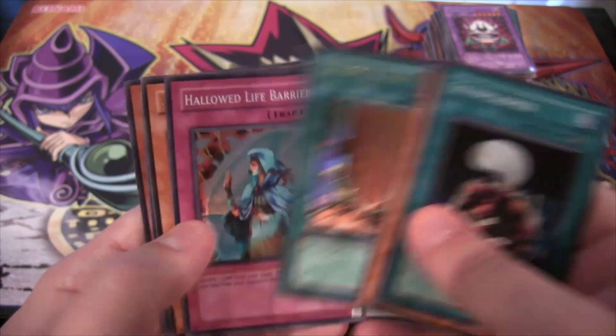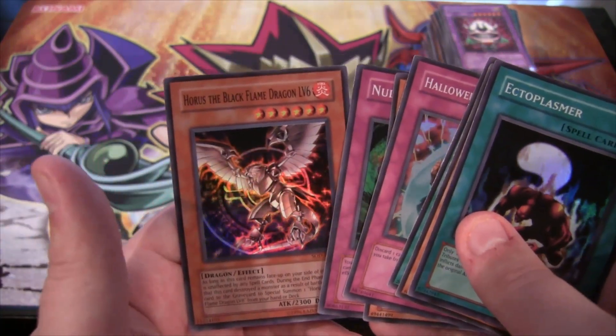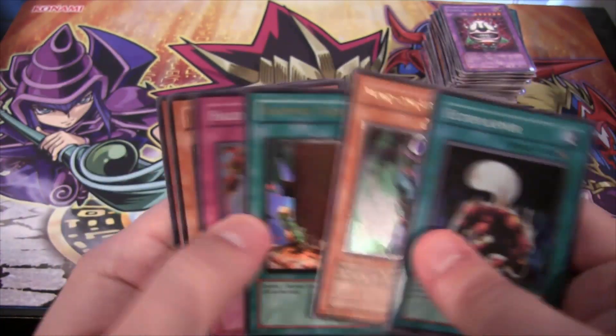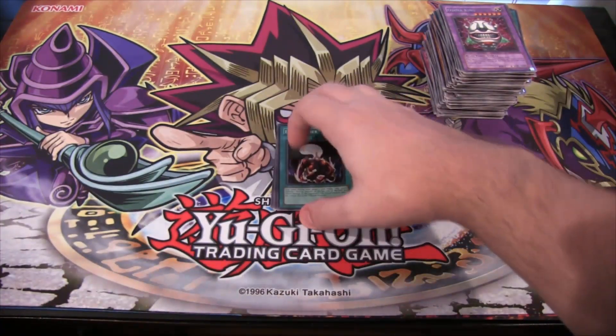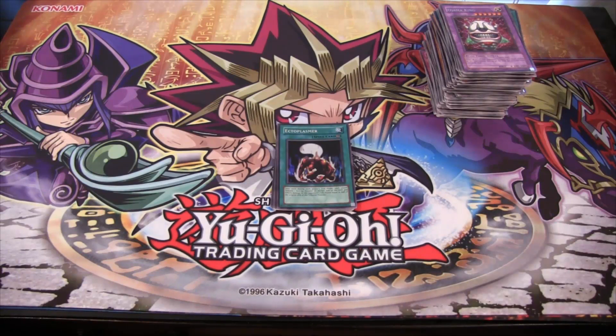Here's the holos that we got. We got basically Super Rares and Ultimates, which are pretty cool. I'm glad we got Horus - at least one of the forms of Horus. We got level six, and we also got level four at the beginning. I wish we could have got level eight. Maybe I'll try to get some more of these in the future. I'd like to actually try to get a first edition box and do an opening too. Just getting some random packs like that - not bad. I think we did pretty good from it.